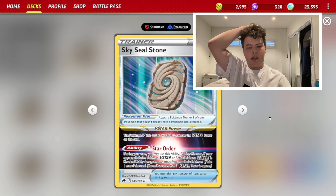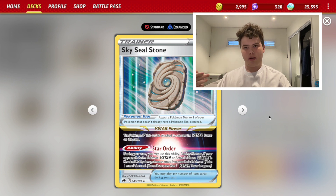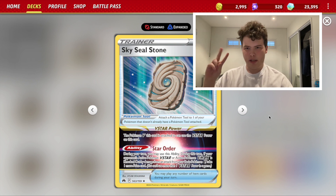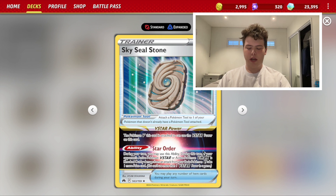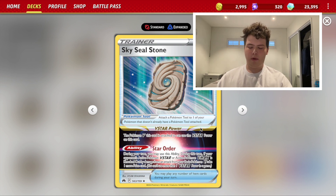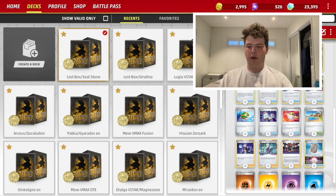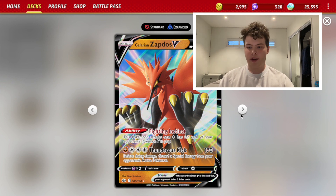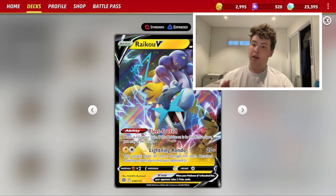Sky Seal Stone is a V-Star power — Star Order — and since it's a tool it doesn't get blocked by Path. Path does hurt this deck though, especially with Raikou. Drapion can't attack for free against Mew and Zapdos can't attack for only one or two energy depending on how many Vs they have in play. Star Order basically says: during the turn you use this ability, if your opponent's V-Star or V-Max gets knocked out by one of your V, take an extra prize card. So Drapion knocking out a Mew VMAX takes four prizes; Zapdos knocking out a Regidrago VMAX takes four prizes; knocking an Arceus V-Star takes three prizes; Raikou knocking a Lugia or Palkia takes three prizes.